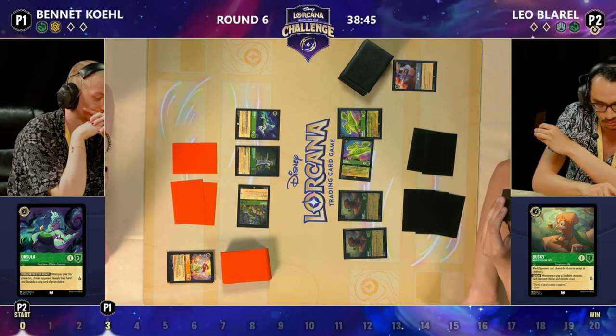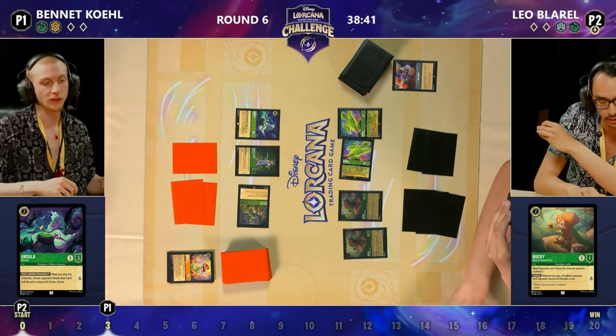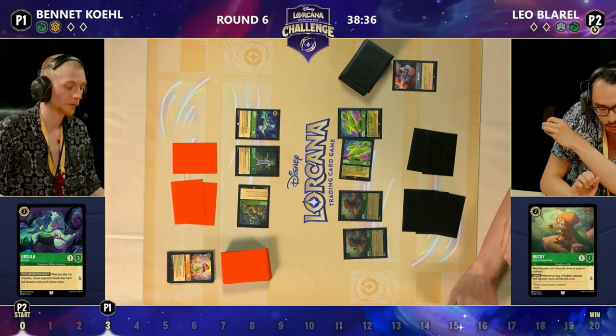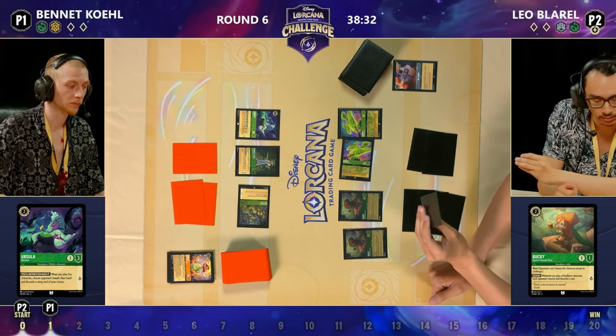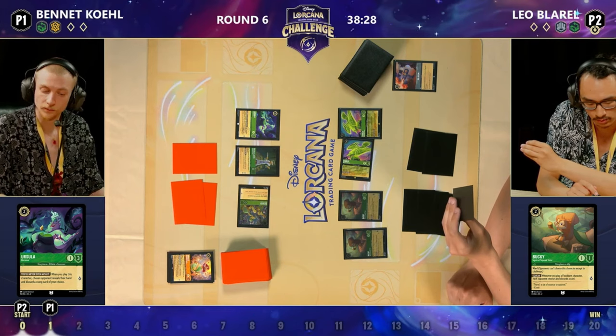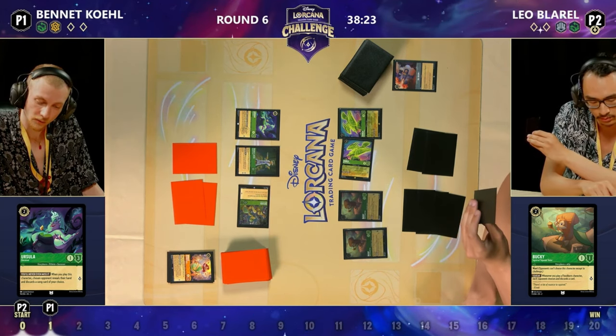Double discard — Diablo is going to quest. It had the option of challenging Sir Hiss, but when Bennett's turn starts they're going to draw, which means Diablo is going to draw for Leo. Interestingly they currently have seven cost on the board, so if they had to sing together an eight-cost card they wouldn't be able to. Being stuck at three ink, these Buckys are going to be very difficult to remove from the board without Under the Sea access.